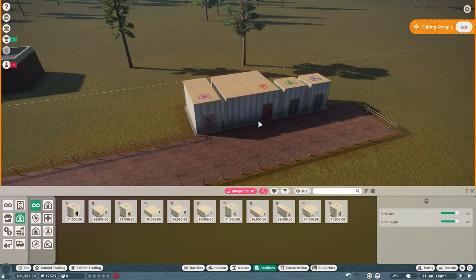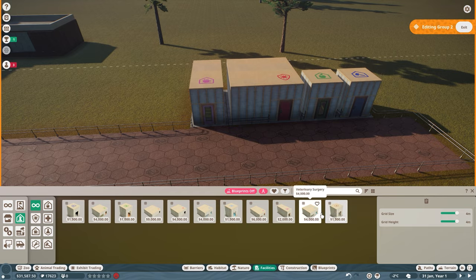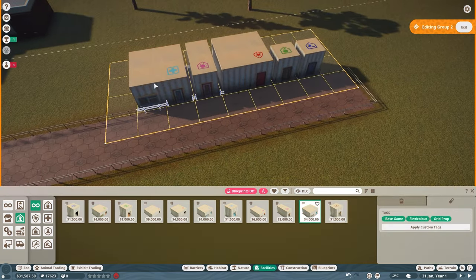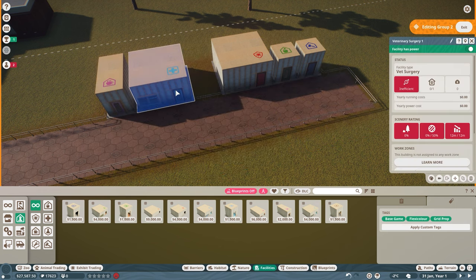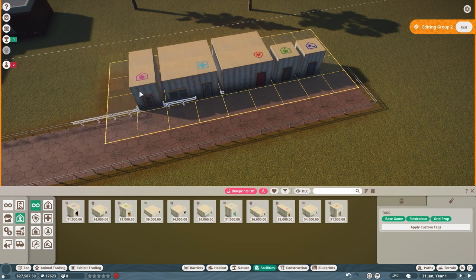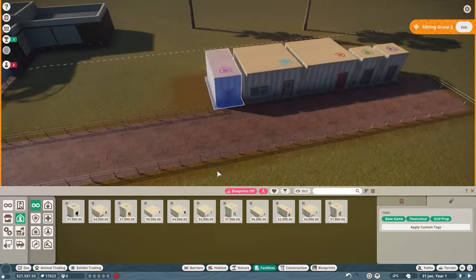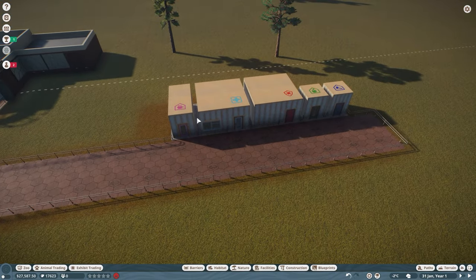We also need a staff room. This little bundle here is going to be our staff facilities. Let me just make sure I've not missed anything — veterinary surgery, that's what we need. So I'm going to pop that one in as well. That's our little central hub for the staff. We're going to make this area look pretty; at the minute it's quite bland but that's fine.